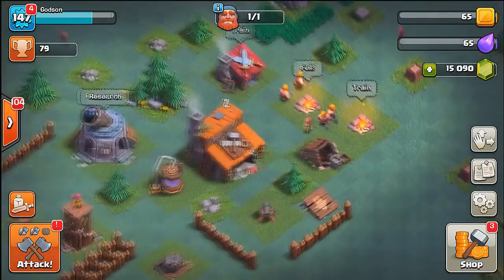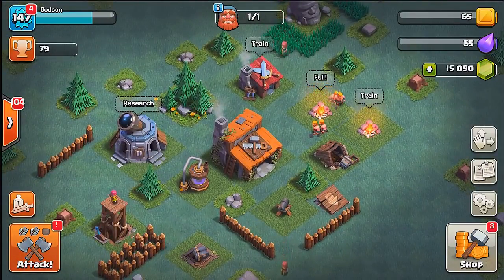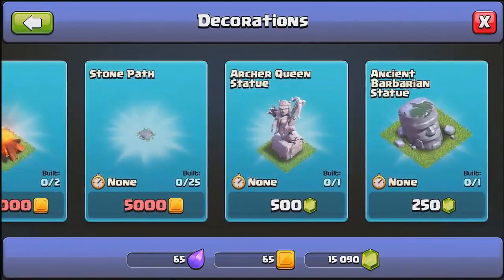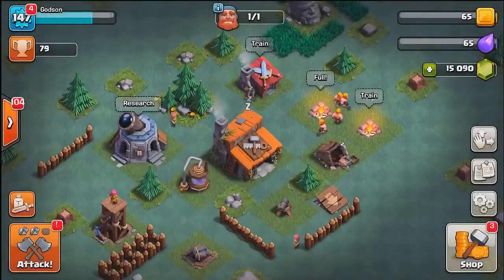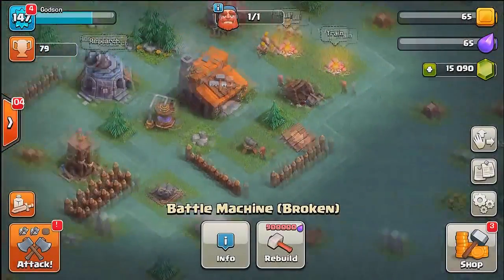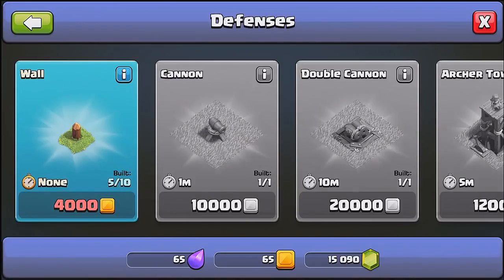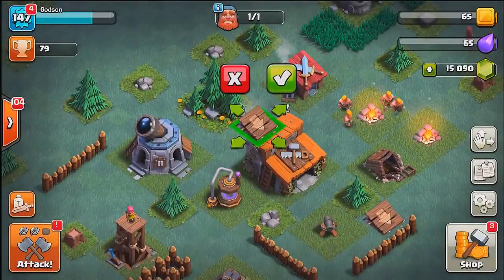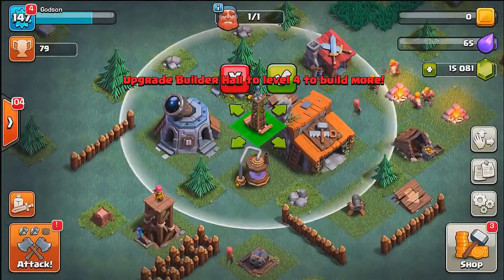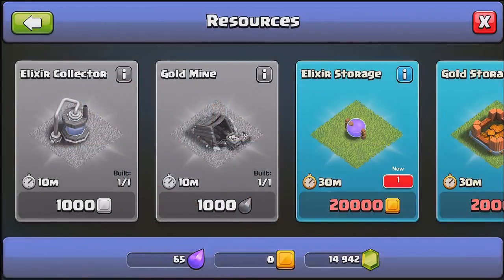We're looking pretty good. We have a lot of the equipment already out on the field. Let's see if we can do some more here. We're going to go in the shop and see what else we need to buy. We're going to leave the new hero for another video. Let's see if we can upgrade this thing — we're already at level three, so we have two more levels to go. A lot of these weapons and traps and resources here do not cost that much because we're at such a low town hall level.